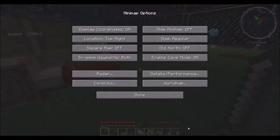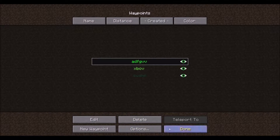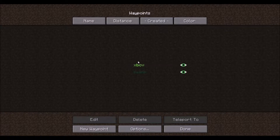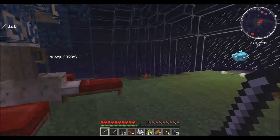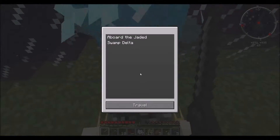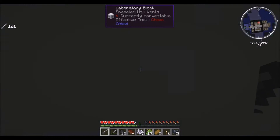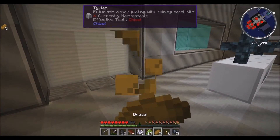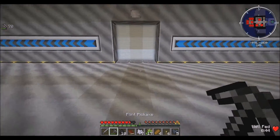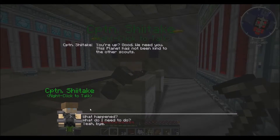I'm gonna get rid of these waypoints. Delete yes, this one also delete, done. Swamp's over there. Alright, let's board the Jaded — go! Middle wall, ow, that hurt. God that freaks me out every time. Now we're supposed to go in here — there he is, okay, let's talk to him.